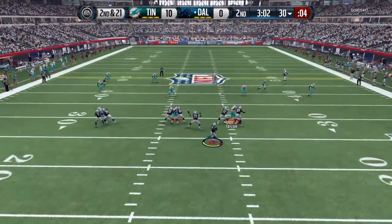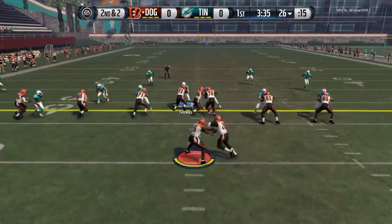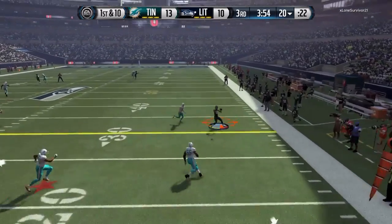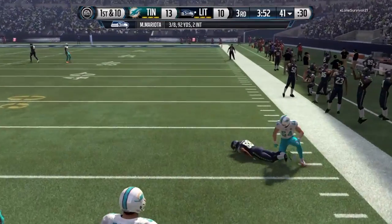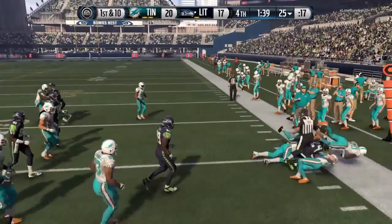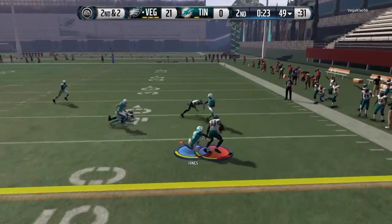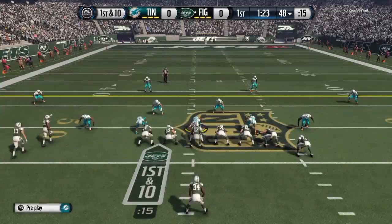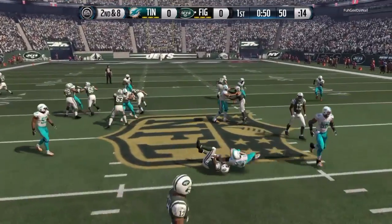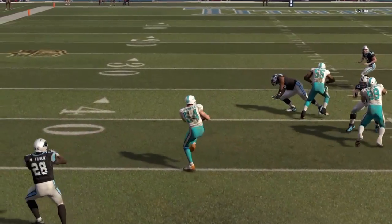I completely understand why people would not want to get him because of his speed and height. But right here, this is why you would want to get him — run stopping is amazing, gets off the blocks very well. So many guys are running David Johnson, TJ Yeldon, even Bo Jackson, but if they're running up the middle it's no contest — he will bring them down. Gets off the block and gets the tackle. If you're in a 3-4 or 4-3, it doesn't matter — the guy will fit your system. And you can see right here, he can definitely get picks too.